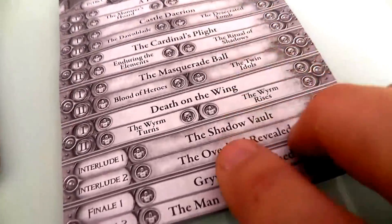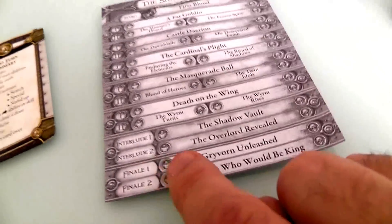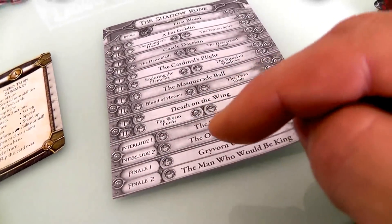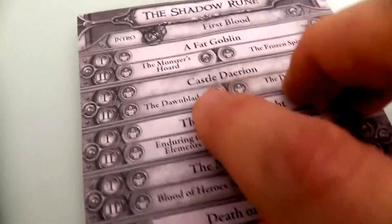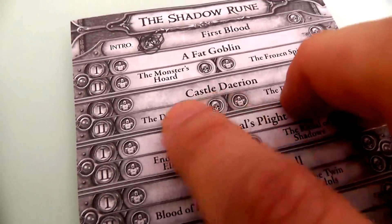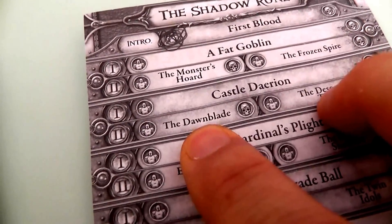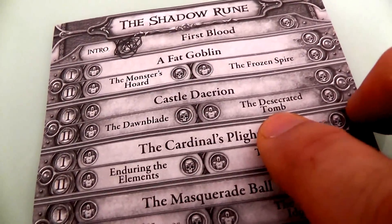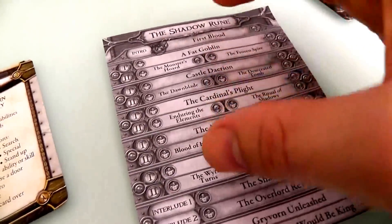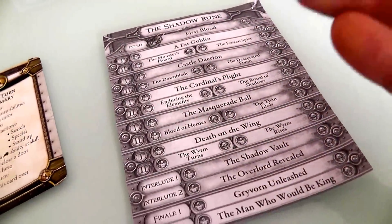If the heroes won more Act 1 quests, it'll be the Shadow Vault; if the Overlord won more, it'll be Overlord Revealed. After the interlude, we move on to Act 2. Interestingly, coming back to Castle Darien specifically — if the heroes win, the Act 2 quest will be the Dawnblade; if the Overlord won it, it'll be the Desecrated Tomb. What happened in Act 1 directly affects which adventures you have in Act 2.